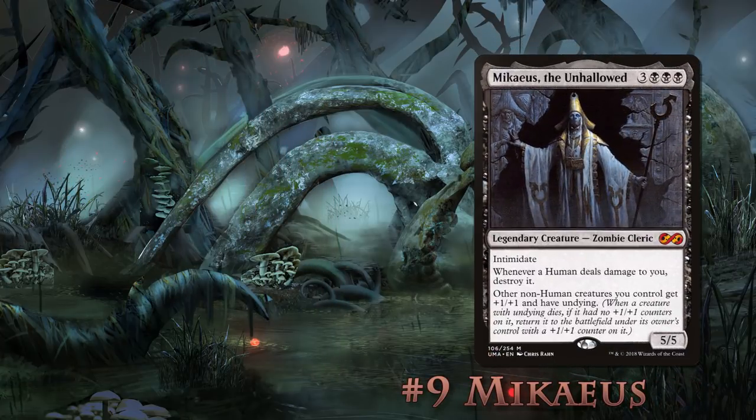Number 9: Mikaeus the Unhallowed. Mikaeus is a fun one — he's like a crotchety old man. You're having a party that is only barely audible and he calls the bylaw officer on you for exceeding the noise limit. If you can't have fun, then neither can you.